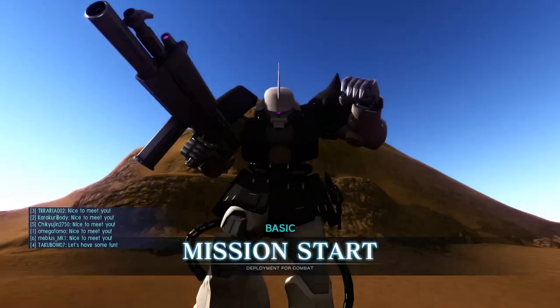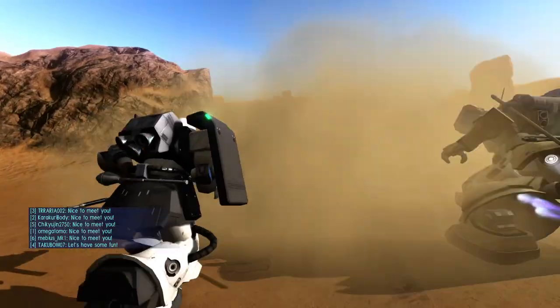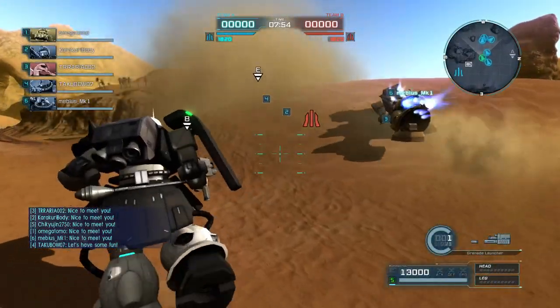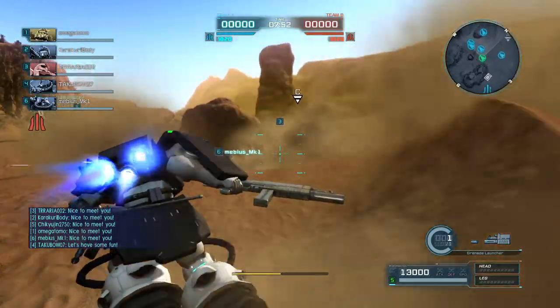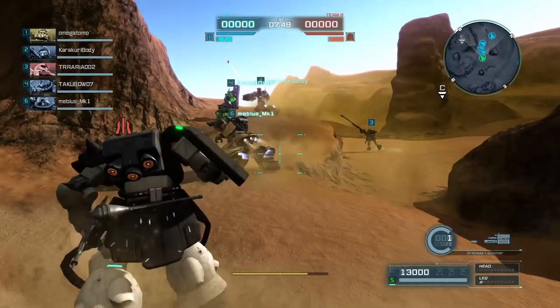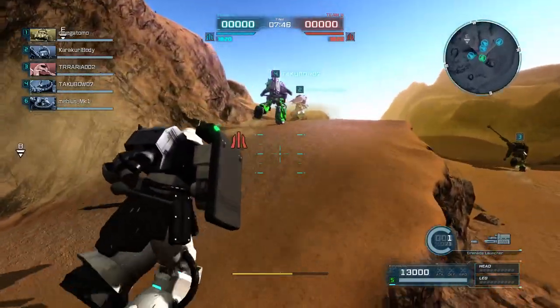Hey everybody, it's Rob from Flailthroughs. This is Gundam Battle Operation 2, and this is a request for Hunter Darkwolf, who wanted the Zaku Kai Fritz Helmet in his own custom colors. I think the colors came out pretty good, and the round came out pretty nice too.